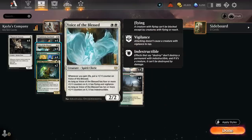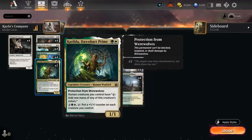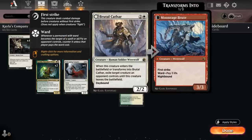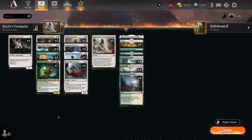Even though all our creatures start with one or two power to draw cards with Welcoming Vampire, they won't stay small for long — both Gala Greeters and Voice of the Blessed pick up +1/+1 counters, and even Brutal Cathar can transform into a 3/3. We also have two copies of Katilda, Dawnheart Prime — a 1/1 that lets human creatures tap to add one mana of any of its colors. We have quite a few humans: Lunarch Veteran, Ambitious Farmhand, Brutal Cathar, and Loran.